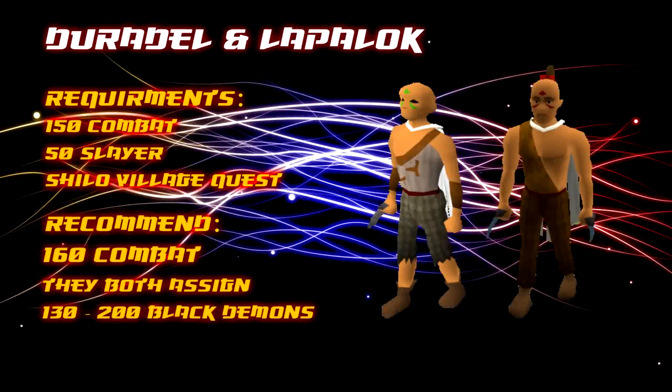The next higher Slayer Masters to assign Black Demons are Duradale and Lappalock. Duradale is replaced by Lappalock after the While Guthix Sleeps quest, but they both have the same function. The requirements to use them are 150 combat and 50 Slayer, and you must have completed the Shilo Village quest as you will find these Slayer Masters in Shilo Village. I recommend being at least 10 combat levels higher — 160 combat — to increase the speed of your tasks. Both Duradale and Lappalock assign between 130 to 200 Black Demons.